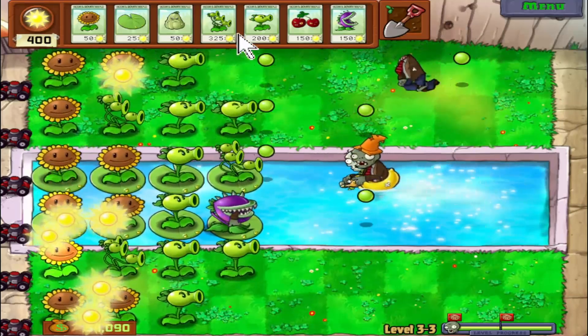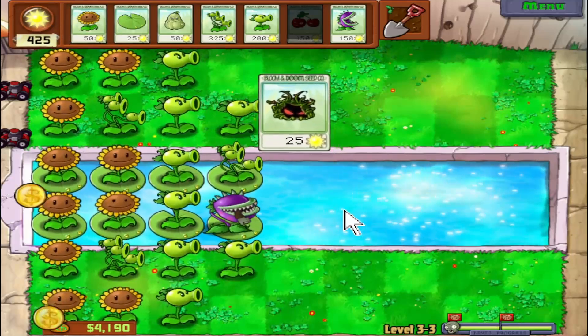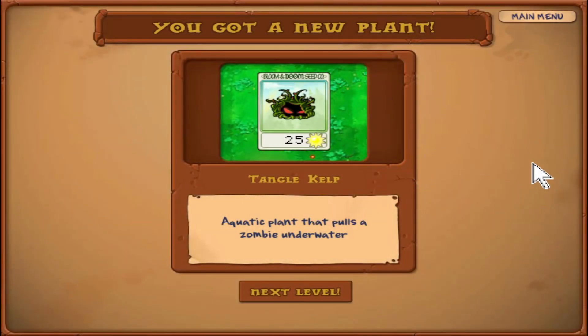The zombie will be taken out in a sec — just put a cherry bomb and expedite this situation. And there is our next plant: he's a curly-headed little freak, they call him a lowland tangler — it's the Tangle Kelp! An aquatic plant that pulls a zombie underwater. Now if they made a form of tangler in a new game that was a water grass type and looked like this — I mean, it might be a lawsuit, but that would be a hell of a cool Pokémon.